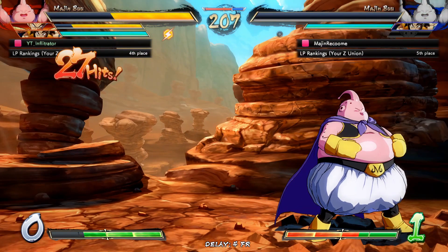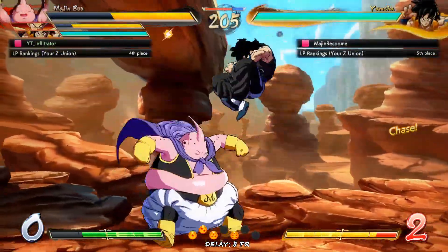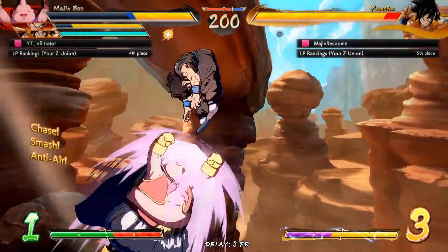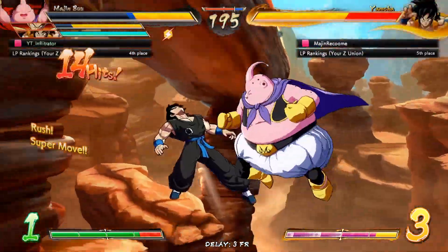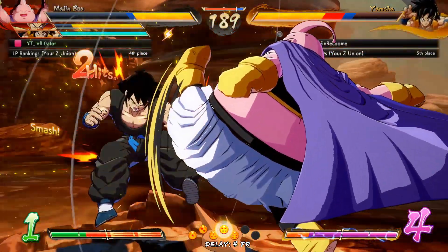It feels so good being able to actually use him in a match because he's just a new character that I picked up recently. I've spent quite a lot of time labbing his combos and stuff so that I would be able to actually do this. At this point it's just about learning how to do his stuff in neutral — like being ready to mash his J2H in the air to stop him from super dashing, his JH which hits full screen, and actually learning how to do safe block strings.